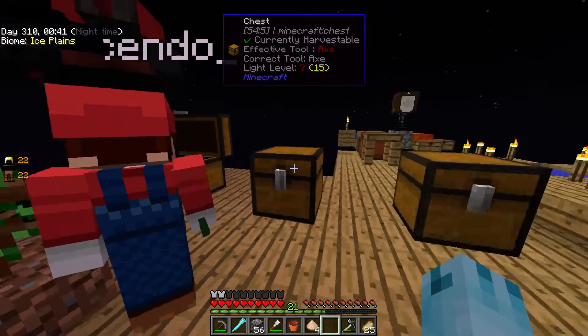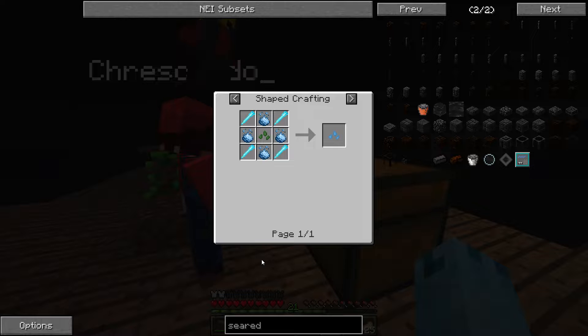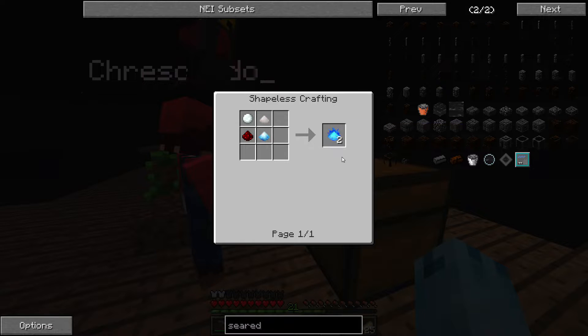I got a blizz rod — is that good? I have one too. A cool thing: if you hover over an item like a blizz rod and hit U, it shows you what you can make. It shows blizz seeds, which just makes more blizz rods. You can also make blizz powder, and from that cryothium dust and cryothium in liquid form, which can be used to cool down your nuclear reactors.